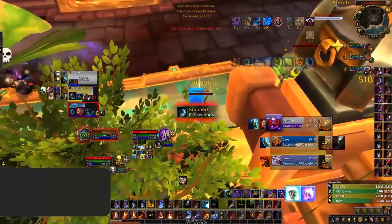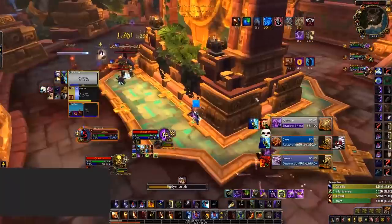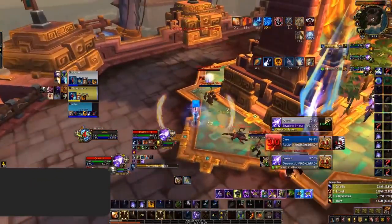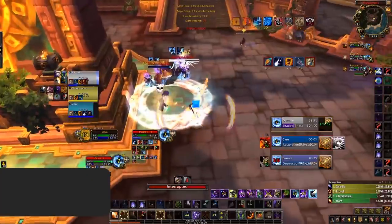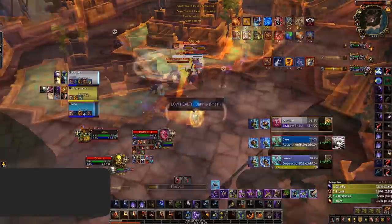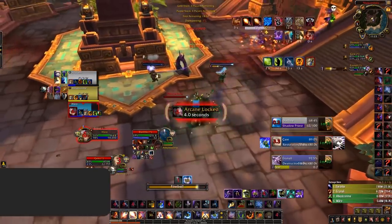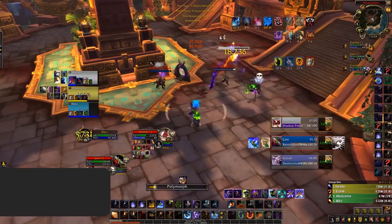Later on, after forcing dispersion, the enemy warlock pops both of his defensive cooldowns again. This time, since there's no kill in sight, the RMP retreat and line of sight the warlock. After the situation is diffused and the cooldowns have faded, they begin to play aggressively again, as Marrow goes for a dragon's breath into a triple ring of frost, crushing the shadow priest. This forces the trinket spirit link from the shaman, as the priest has no dispersion or life swap to save himself. When Alessia has his blind ready, they can easily dismantle the shadow priest when the diminishing returns fade on the shaman. They set up for a kill, blinding the shaman whilst pressuring the shadow priest, and Alessia follows up with a sap, eventually landing the kill on the shadow priest.